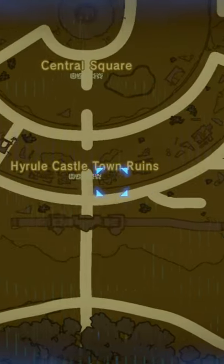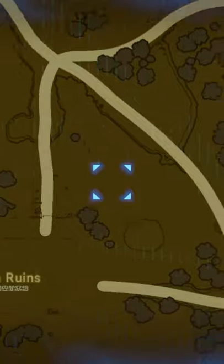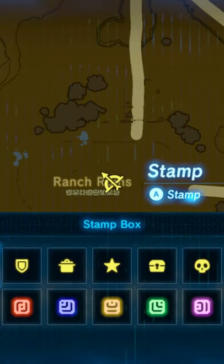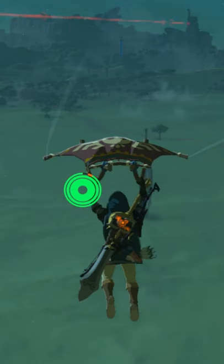Speaking of, if you go over there near Hyrule Castle and slowly move southeast, you'll see the abandoned ranch. What can that be? Let's add a marker and just fly to it.